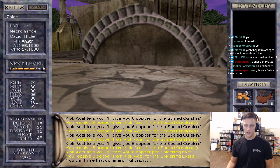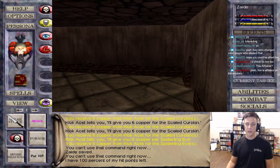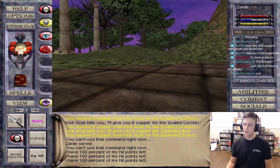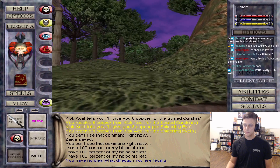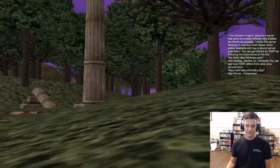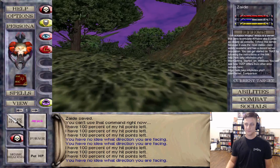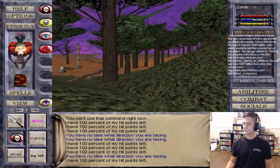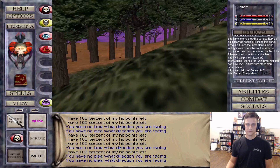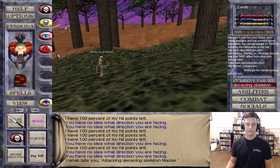I need to start saving up some money for spells. This is the Al'Kabor server - if you want to see information about TAC P, do exclamation mark server and it'll give you links and tell you a little about the server. I need to go to Kainos and farm some rats, get a plague rat tail, and get that sick two platinum.